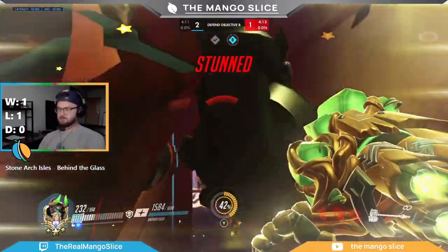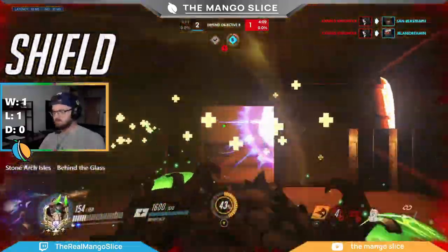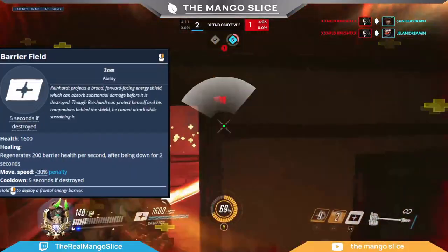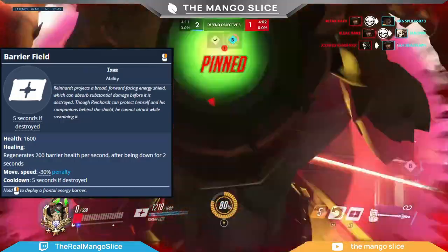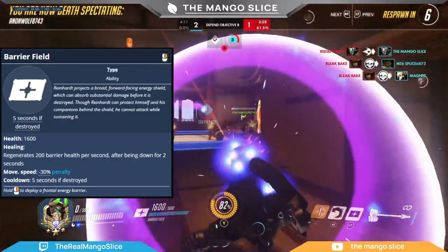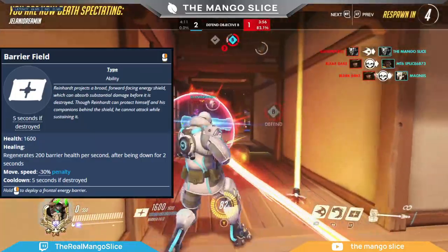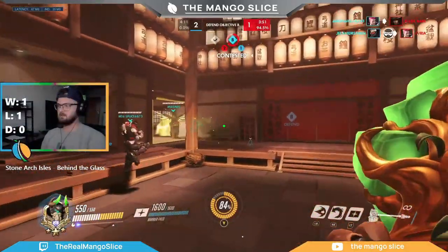Now that we have positioning out of the way, let's talk about Reinhardt's shield. Reinhardt's shield currently sits at 1600 HP. It regenerates 200 HP per second after it has been down for 2 seconds, and once it's destroyed, it is put on a 5-second cooldown before you can pull it out again. Reinhardt moves 30% slower with his shield up, so keep this in mind if you're trying to quickly take space.